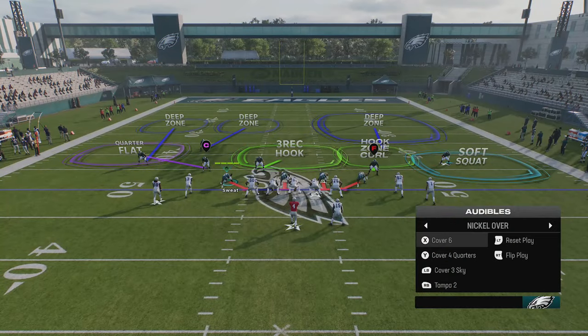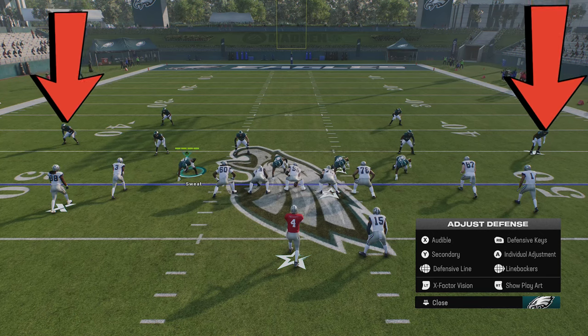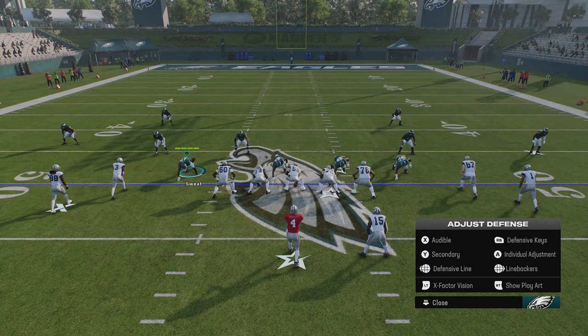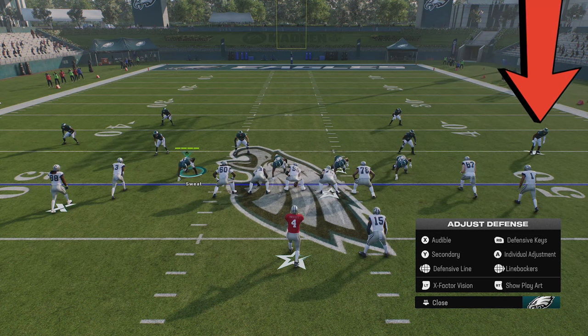When you get to split defenses like Cover 6, you'll notice different drop depths for the outside cornerbacks. Anytime you come to the line of scrimmage and see one cornerback further back than the other, you know it's a split defense. If I have eight yards on the left side and five yards on the right side, eight yards on the left means it's a Cover 4 of some kind and five yards on the right means it's a Cover 2 of some kind.